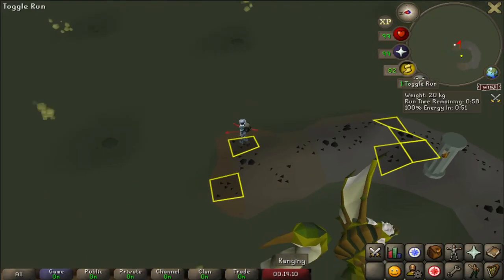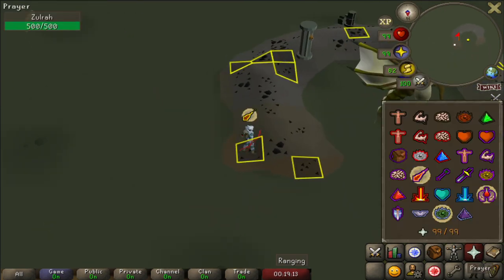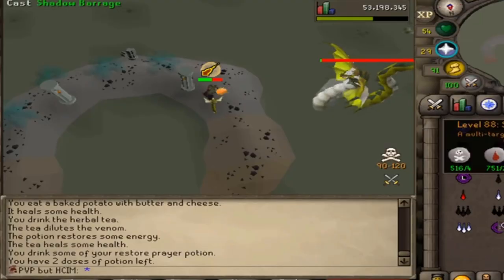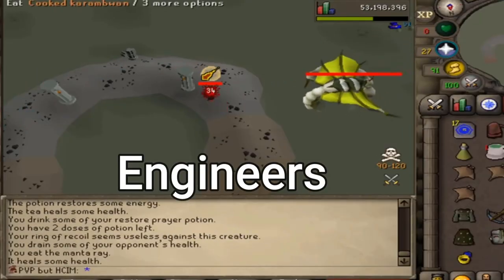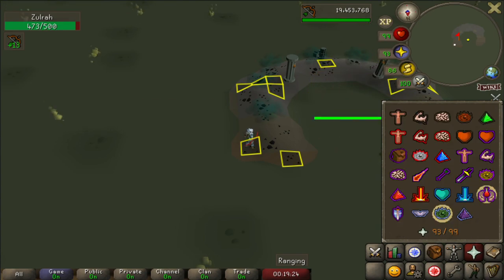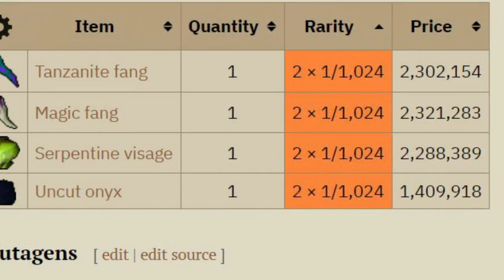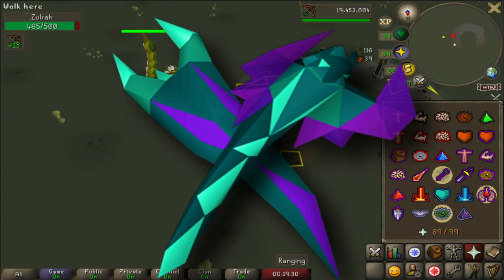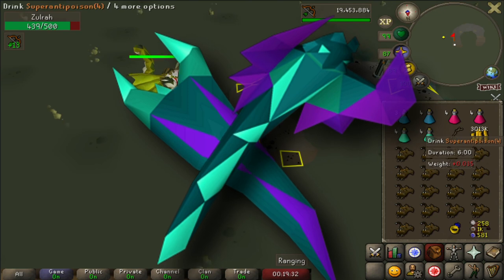Zolra - the monster that has ended more hardcore Iron Man statuses than any other. Its favourite snacks include gnomes, elves and engineers. Regardless of how dangerous he is, people still come here to grind out its loot table as he has a very desirable drop table. It includes the tanz fang to make the toxic blowpipe, which even after the nerf shreds through so many monsters.